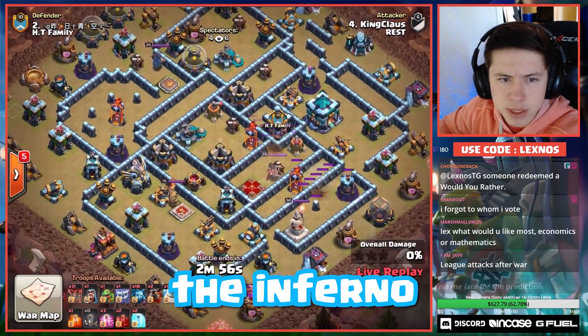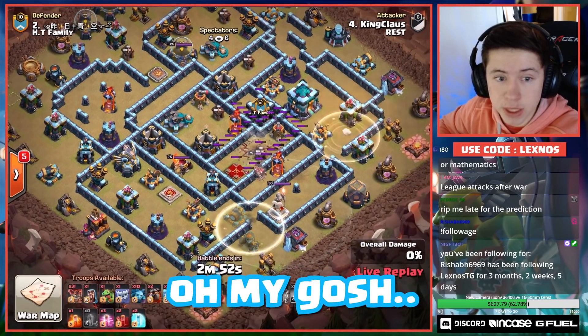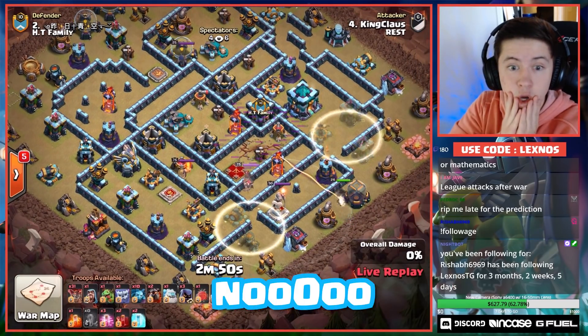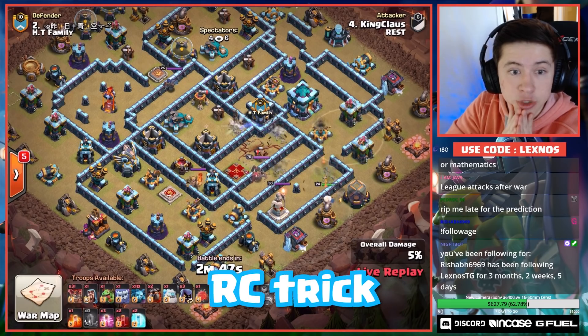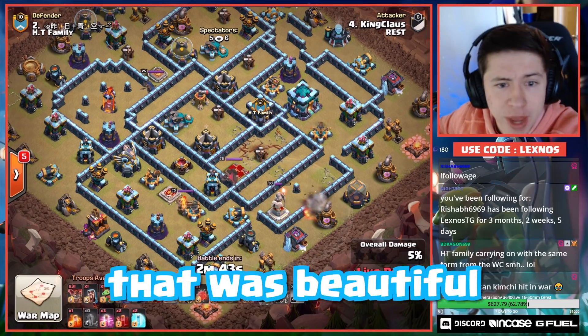Lalo here — he zapped the Inferno, both Infernos and the Sweeper. Oh my gosh, we're about to see it. He's gonna do the dirty: RC trick for both Infernos. Yes! Oh, that was beautiful.